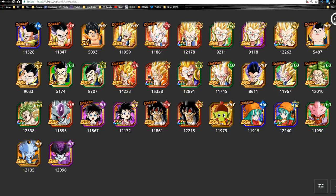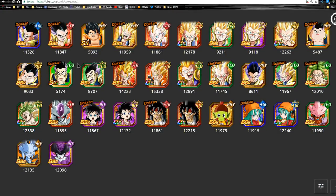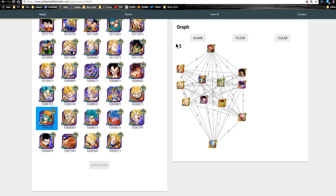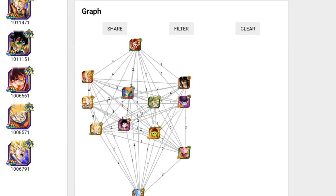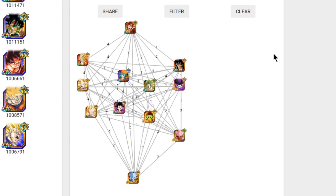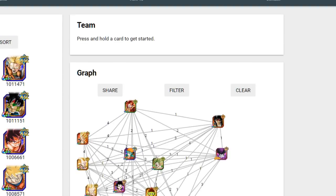If you want to view this, I keep the URL available — it's dbc.space forward slash cards forward slash categories. You get to the category section, or you can just go to cards and click on categories. For the Dokkan Battle Builder, this is who we're working with right now. This is almost every Fusion. I actually forgot to get Kariza in there — Kariza is always going to be good with an LR Frieza, so keep that in mind. Outside of LR Frieza, he's probably not the best linking buddy.